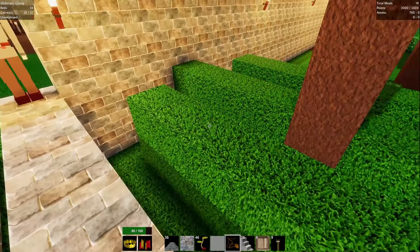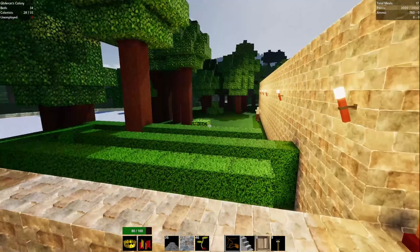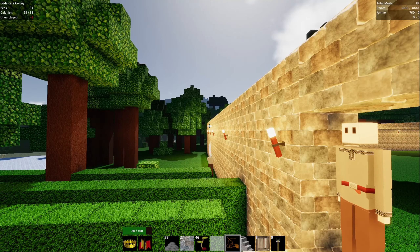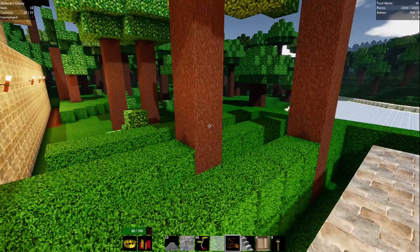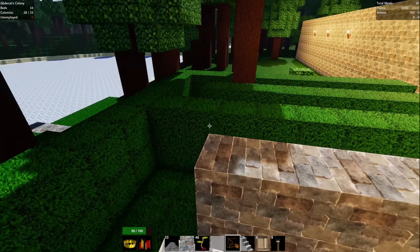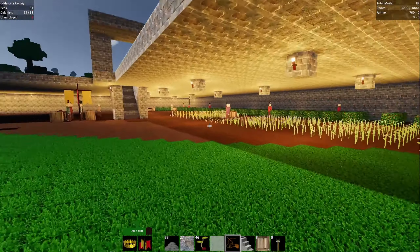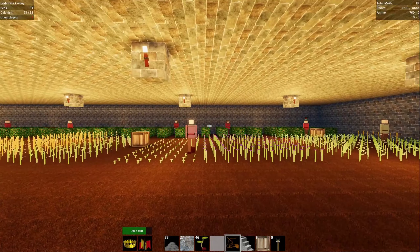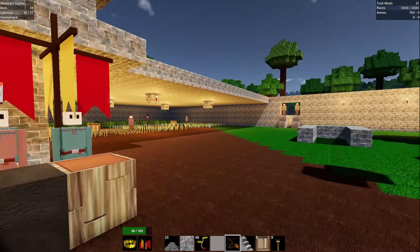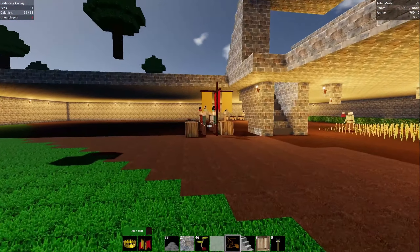I do realize that having the hedge here like this kind of obstructs the line of sight from our guards. So they have a little harder time shooting. Again, I'm kind of going for the aesthetic over the functionality - so it may not be perfect. I'm sure there's more efficient ways to take out the zombies, but as long as it's successful, I'm not too worried about having to be a perfectly optimal approach. My views may change on that if we start getting overwhelmed. Right now we're just at the tiny number of zombies stage of the game.